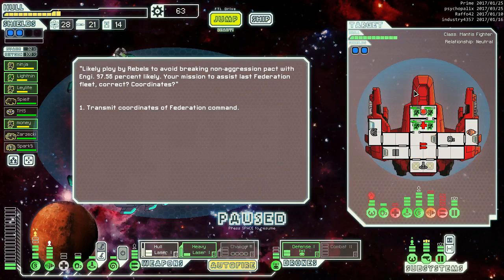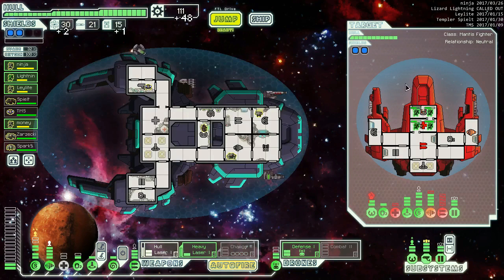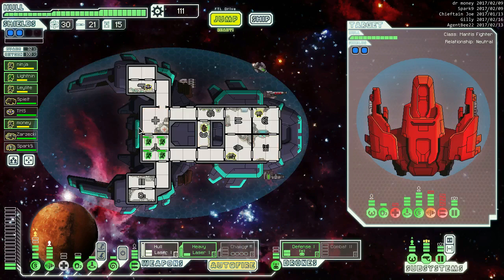Ask about the mantis ships, transmit the coordinates. We get titanium system casing and repaired 18 hull points - awesome. Titanium system casing is just a free sell-it item. There's really no reason you'd ever actually have it on your ship except because you haven't had a chance to sell it yet.